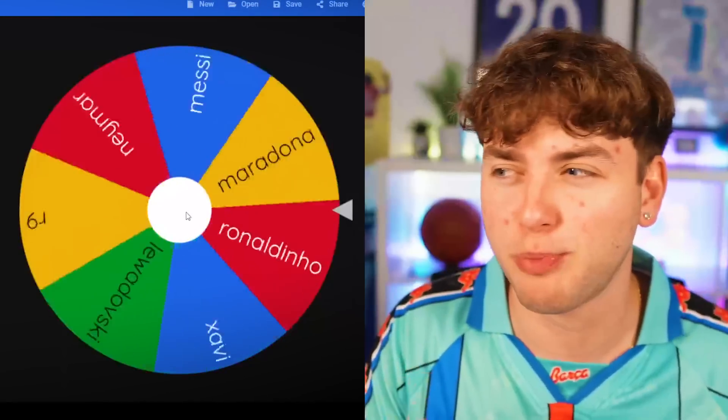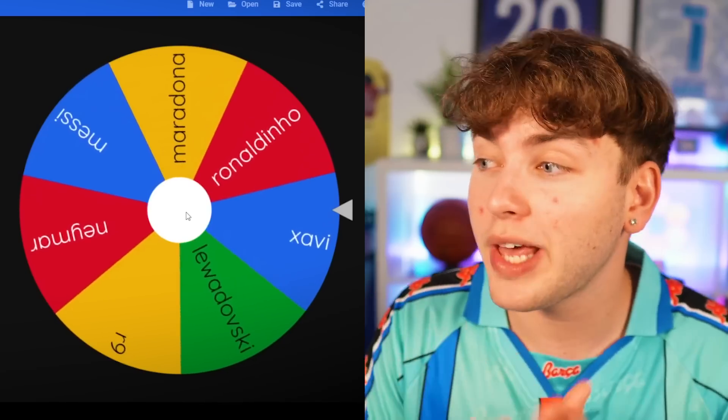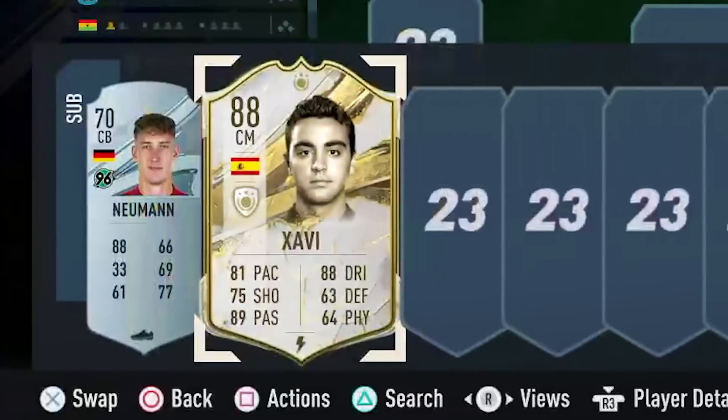Actually, if I get Maradona I might go broke. The spin wheel landed on Xavi — we've got to add Xavi to the team. Give me Messi. It's only right that we add Messi. R9! I might go broke — 1.9 million coins for R9. Let's add him to the team.